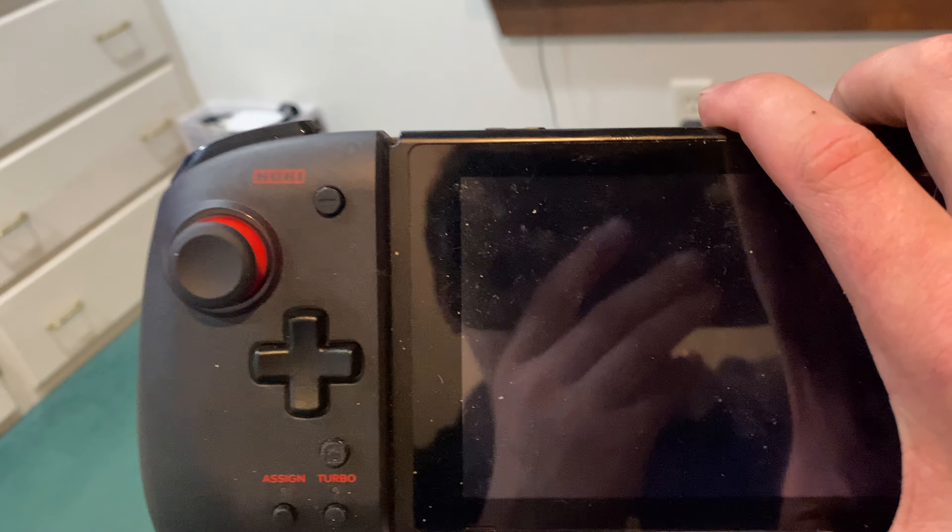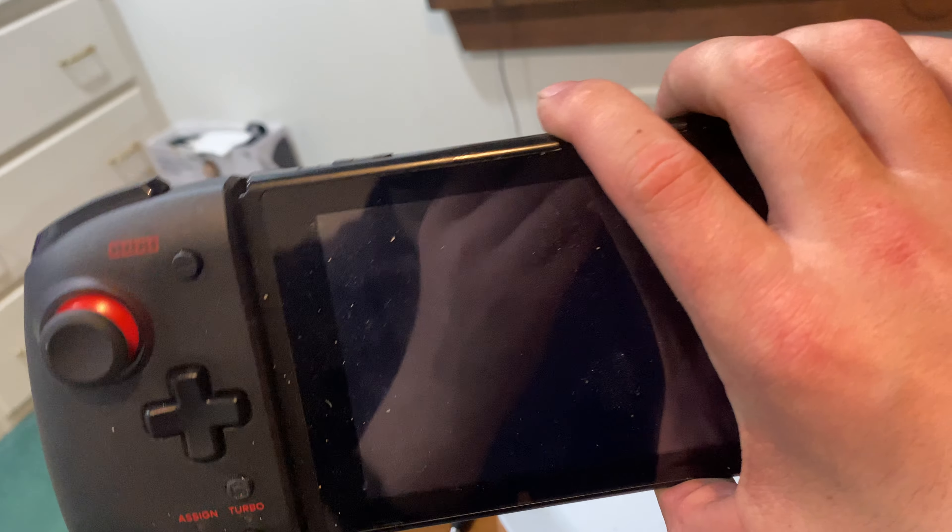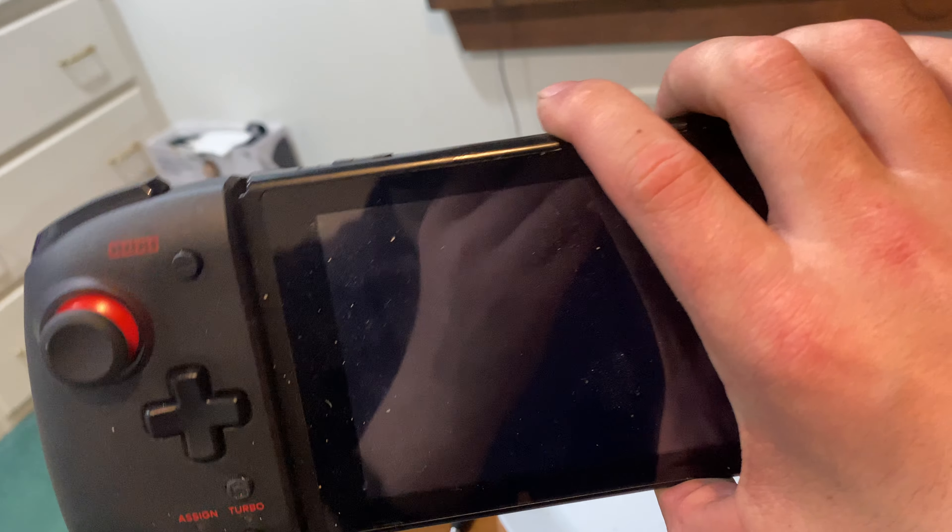These Hori Clickers are a godsend. I think I'm going to be using these extra paddles for Legend of Zelda, probably. I'm going to assign buttons and stuff like that, and I'm going to find out how to do that with Hori. For 50 bucks, I do recommend this — it was a very good purchase.